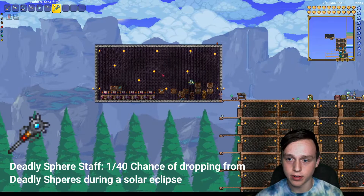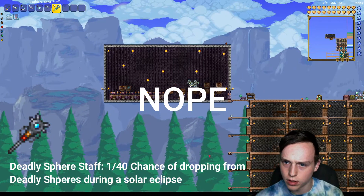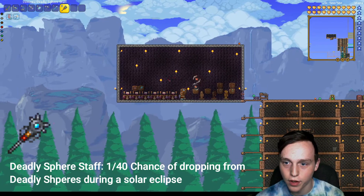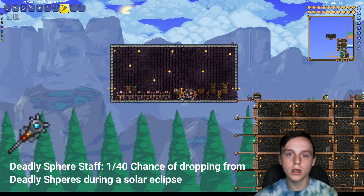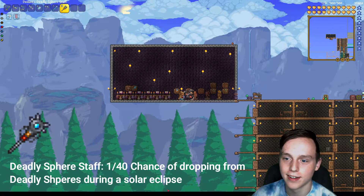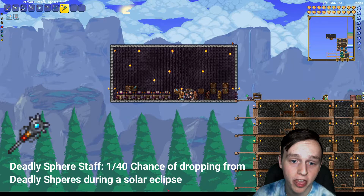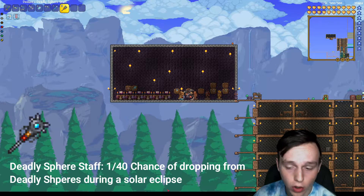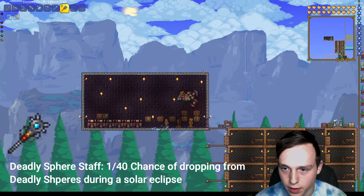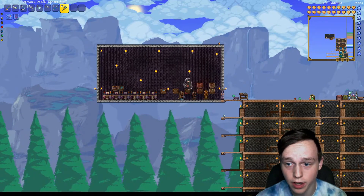The item you're going to want to use at this stage is the Deadly Spear Staff, which has a chance of dropping from Deadly Spears during the Solar Eclipse event. So during the Solar Eclipse, you're going to want to farm a bunch of those events to get the Deadly Spear Staff. These are pretty good — I have Demonic on mine, and it has 90 summoning damage, which is pretty darn good.